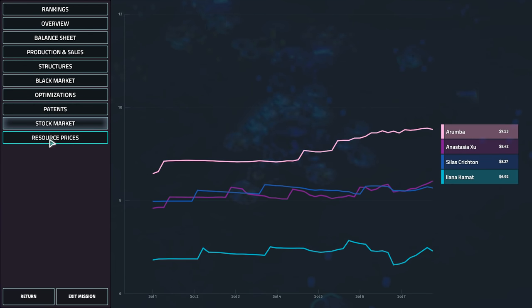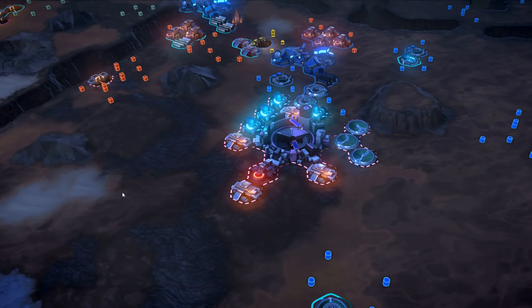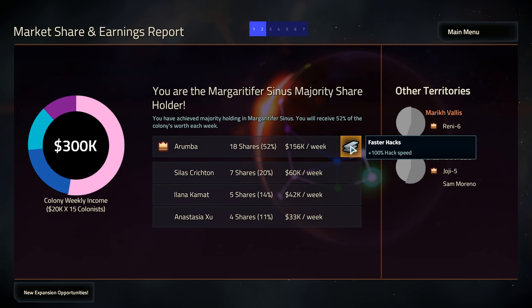It's not always going to be that way, I think. 18 shares, 52% — we get another 156 per week. We also get faster hacks? This is not the reward we were supposed to get. Game, you're lying to me — it was supposed to be a steel shipment, not 100% hack speed. What the hell?